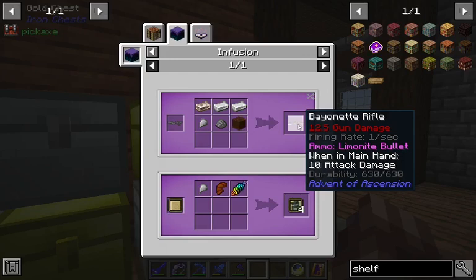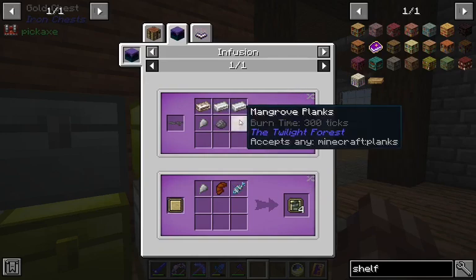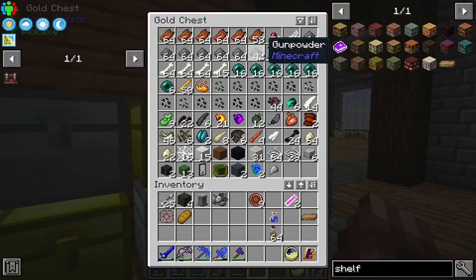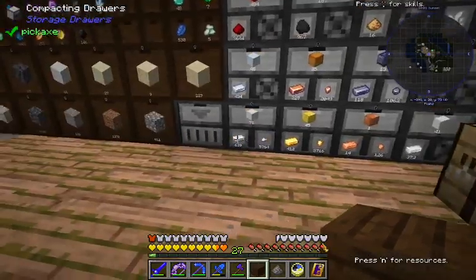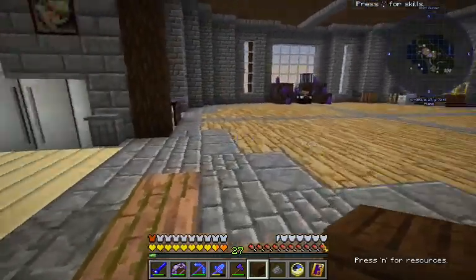That does a good amount of damage. We'd need two iron, a gunpowder, a plank, and a skeletal ingot. We certainly have the gunpowder. We'll get a plank, two iron, and a skeletal ingot — is what I meant to say.